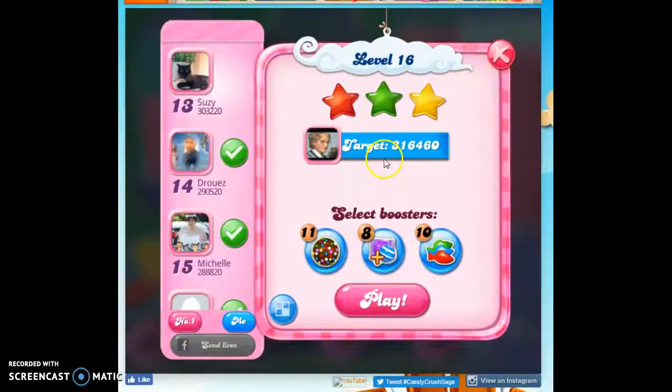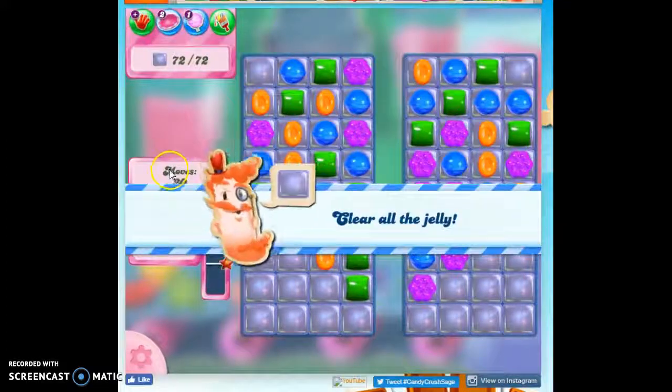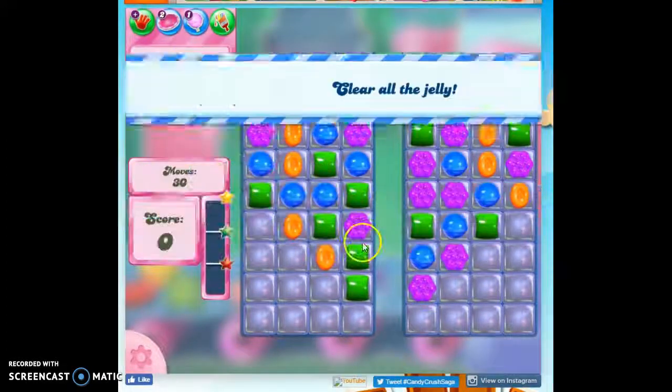Hi friends, this is Susie, your Candy Crush Guru, here to help you solve the puzzle of level 16, where we have 30 moves to clear out 72 jelly.